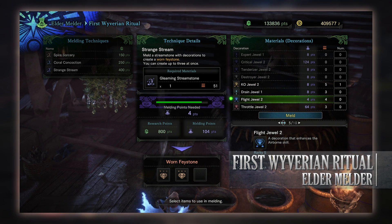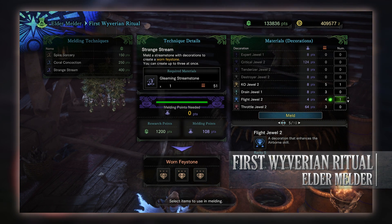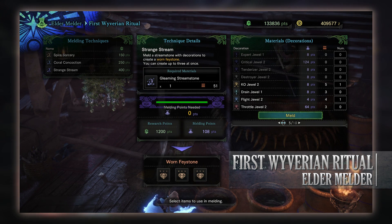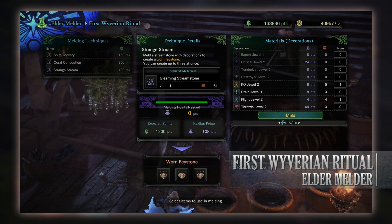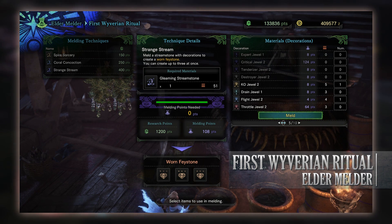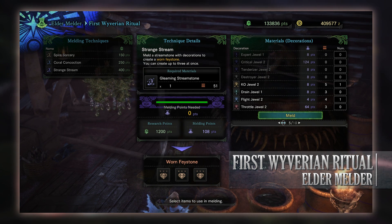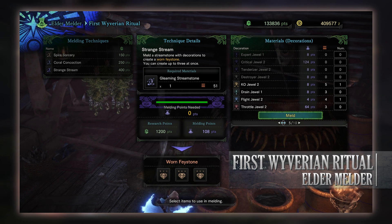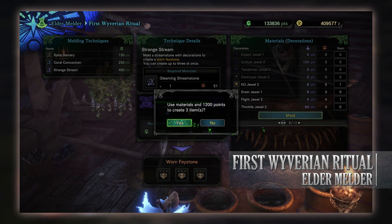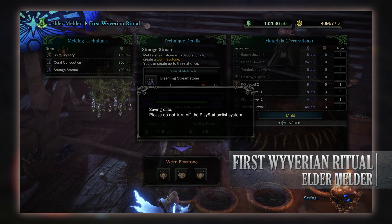You click on the melding technique that you want, then start adding jewels that you don't need into the melding pot. Once you've put enough points in, click meld, and then your console will save. It will save to prevent you from simply quitting out of the game and getting your materials back to perform another gamble. Once you're ready, click meld and your fey stones will be created. You then have the option to appraise them, and fingers crossed you get a jewel that you actually want. Depending on what tier of melding technique you use, the amount of points and jewels that have to be put into the pot will vary more or less.